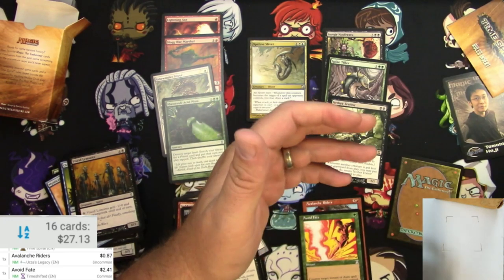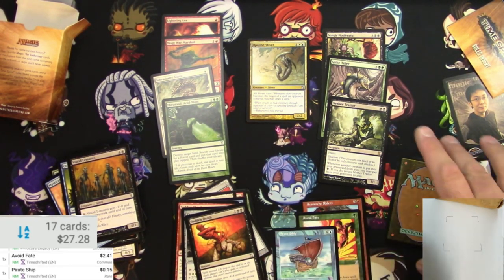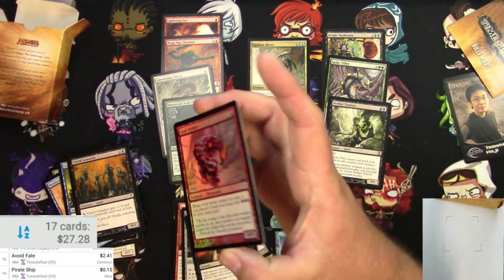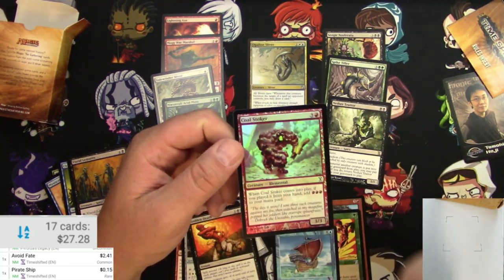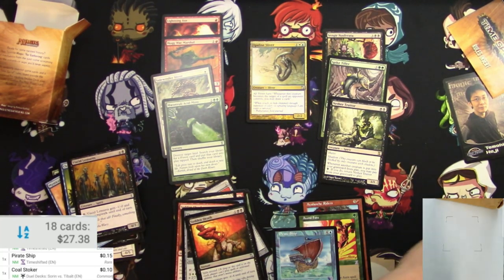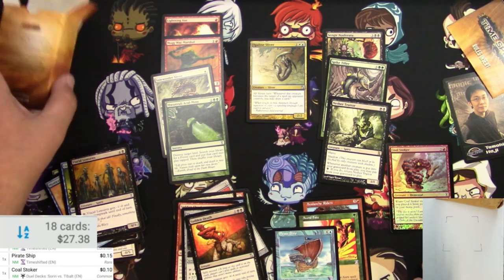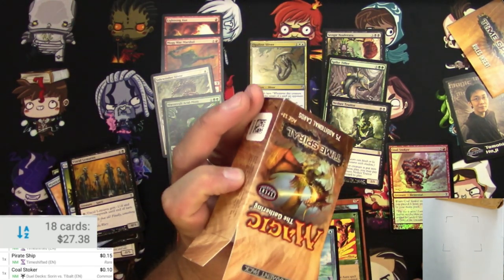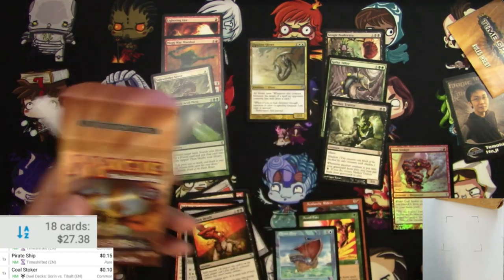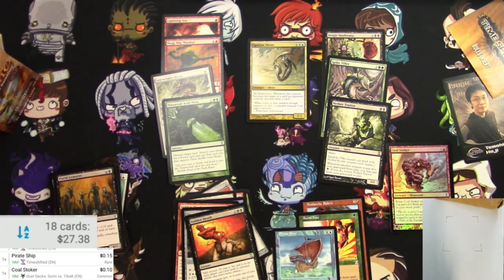And a Pirate Ship — so nothing too huge from the time-shifted cards. Our foil is a Coal Stoker, just a common, probably not gonna be a whole lot there either. Alright, well there you have it — Time Spiral tournament pack, 75 additional cards. Thanks for watching, catch you next time!